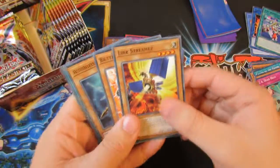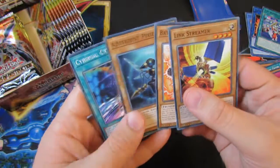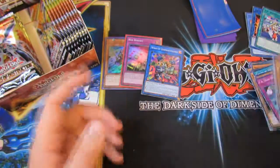This one is four from the back. Link Streamer, Battery Man Solar — new Battery Man card, that's interesting. Altergeist Pixel. These cards feel way different than the ones I last opened.